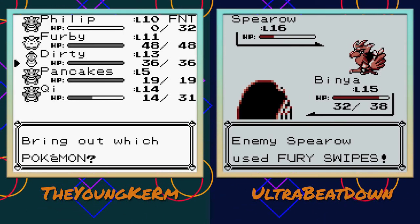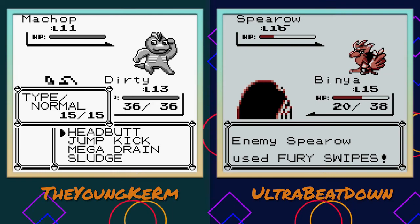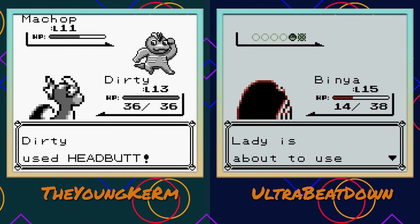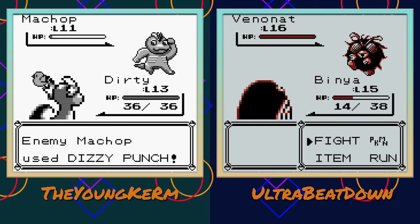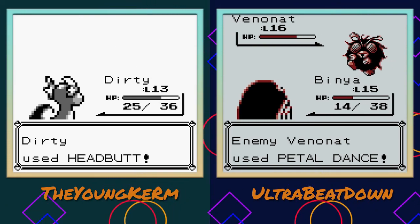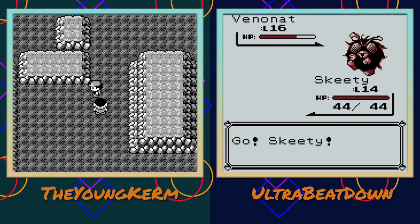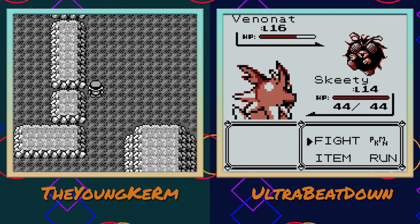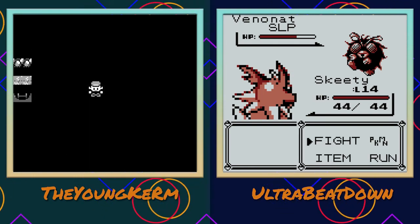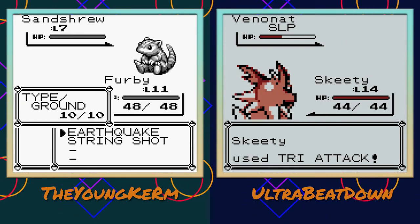Not that Body Slam is a bad attack, but I need another attack. I've always liked Venonat even though he's worthless - I do like his design. Venomoth is a really bad Pokemon. Its typing is just so bad. Bug is pretty worthless until like Gen Five, maybe Four - I don't remember when Bug became an actual type. Until then, Bug was just worthless.